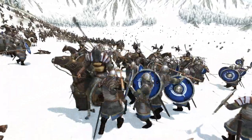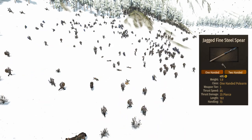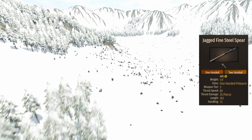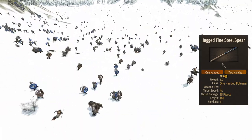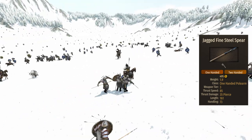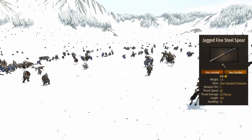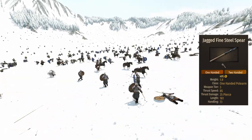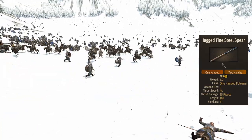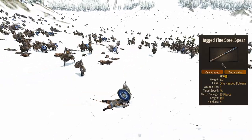The last piece of equipment to talk about is the spear. The heavy spearmen will bring a Jagged Fine Steel spear, with a very fast 85 thrust speed, 35 damage, and a very short length of 161. This is one of the few spears worth praising, as this unit is capable of using it effectively unlike many others. A simple reason why is in the length — or lack of, to be more precise. A short spear with a fast thrust allows the unit AI to be more likely to strike at the right time and not miss as much as longer and slower spears tend to do.